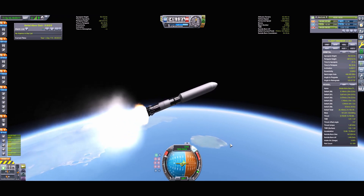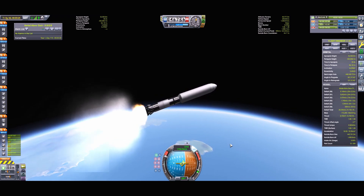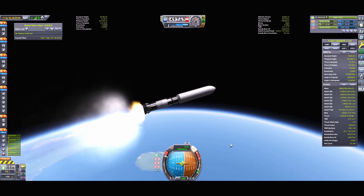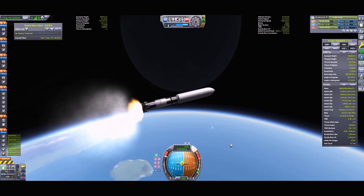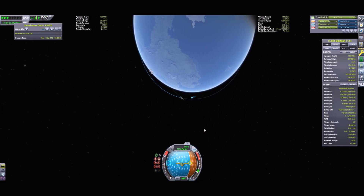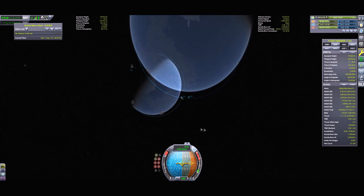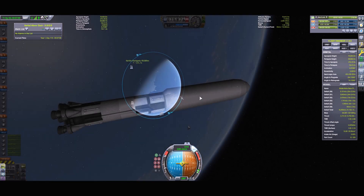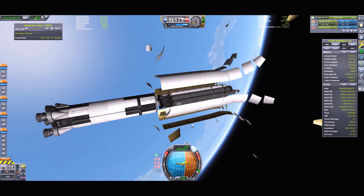Right now I'm launching the first of two parts to low Kerbin orbit, which contains the transfer and capture stage, which will allow us to move from LKO to a stable orbit around Moho. I'm just circularizing the orbit to about 75 kilometers. This transfer stage features 10 of the NERV atomic rocket engines, eight of which are asparagus staged. When attached to the base, this stage gives us the necessary almost 8,000 meters per second of delta-V required to transfer to and capture at Moho.